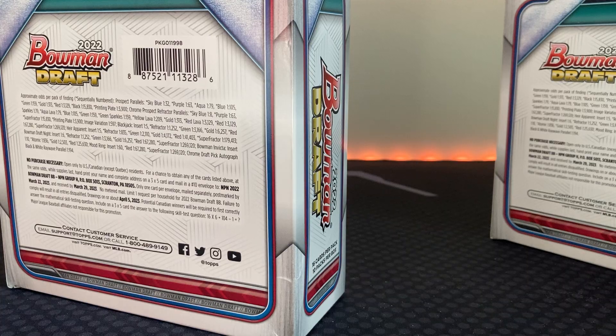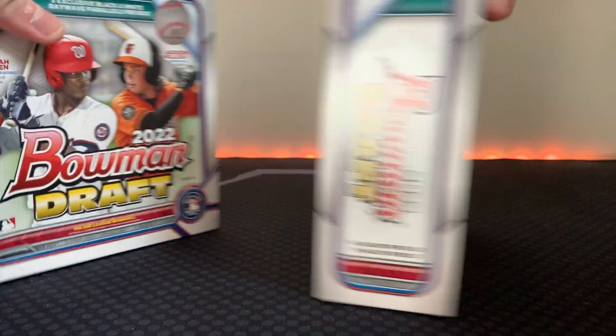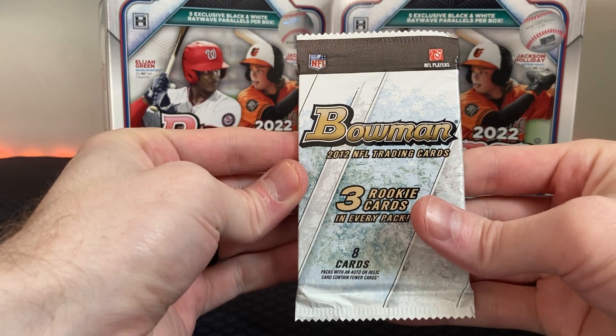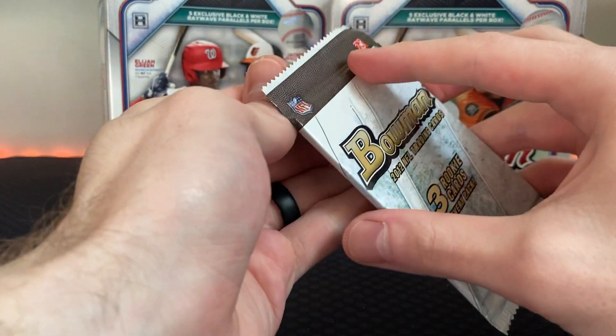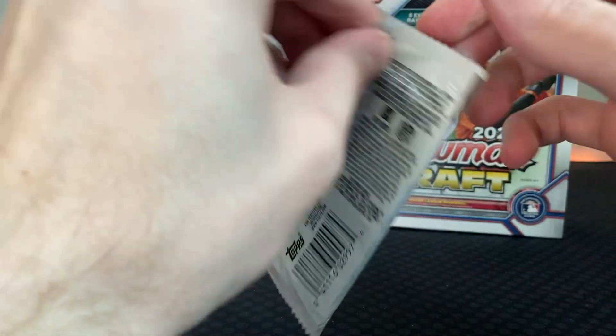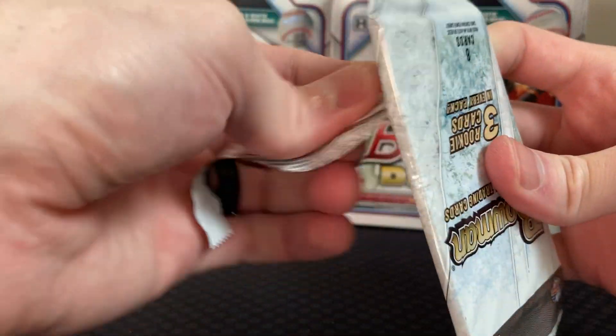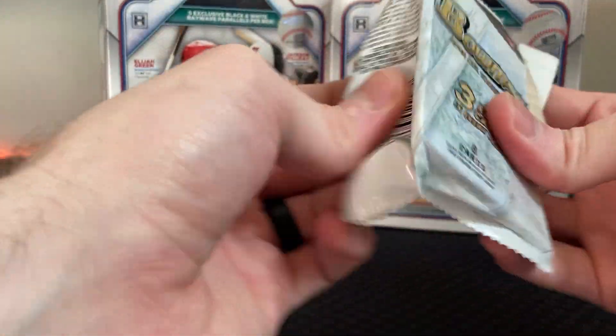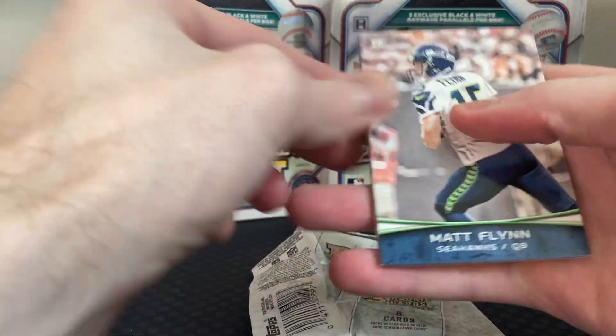We got coupons: 25 off, 20 off, free shipping, all this stuff, so they actually came out to be pretty cheap. I'm gonna give you a free gift first — we're gonna open up this 2012 Bowman NFL trading cards. I think this is Andrew Luck or RG3, there's some Badgers offensive line, Nick Toon and stuff like that in here.